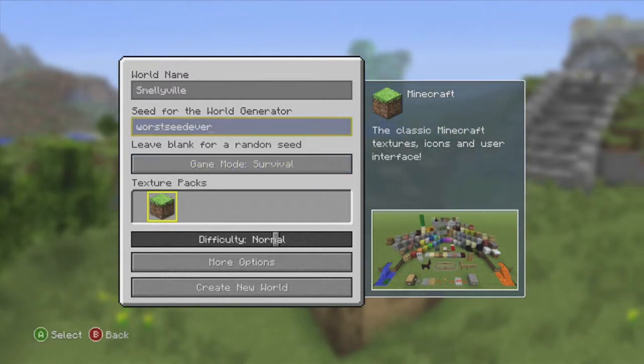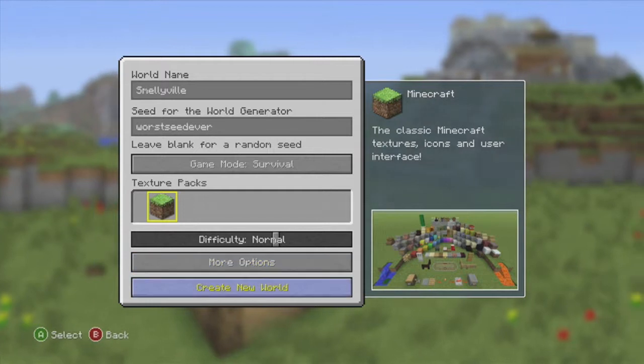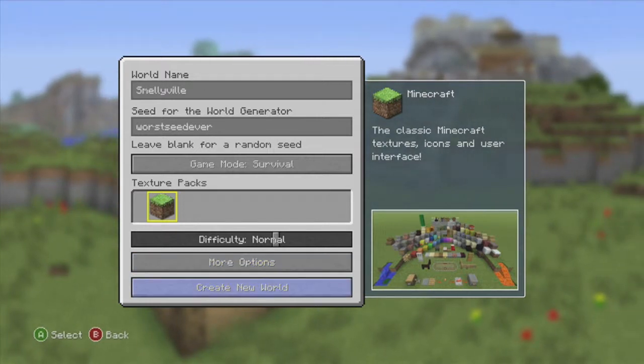Leave blank for random seed — no. Survival, difficulty normal. Alright, create the new world. Let's get into the action.